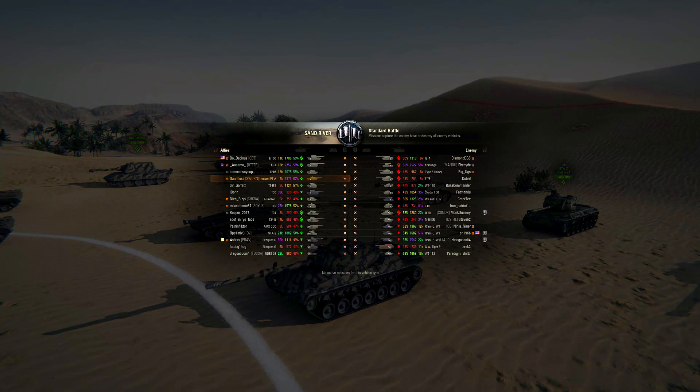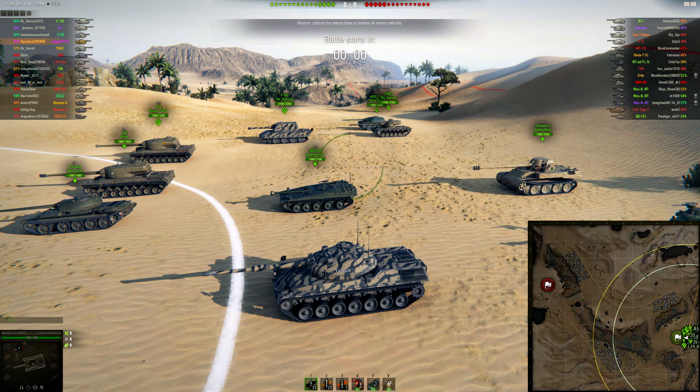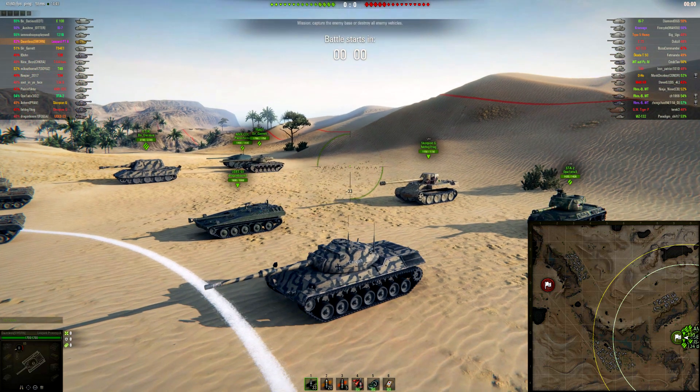The map today is Sand River. Looking at the matchup, it's not really anything special. We have some great high-tier players — our 121B, our IS-7, E100, all great players, and we have an SDA-2. A lot of the time heavy tanks will stay away from the north flank, and from what I've seen recently, a lot of heavy tank players will push up the middle, and then occasionally go up the K-line depending on how many arty are available.